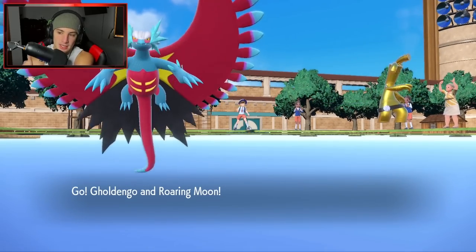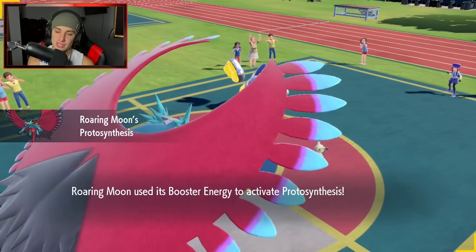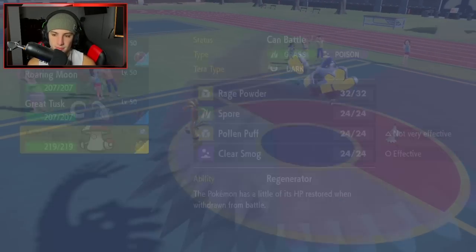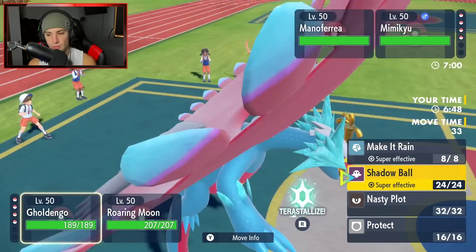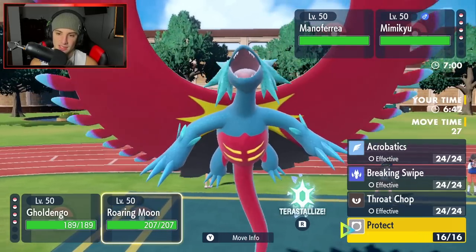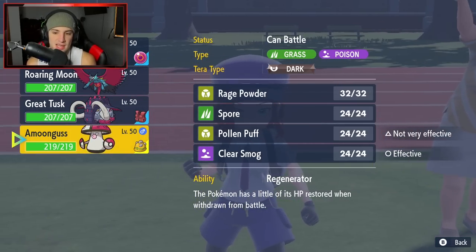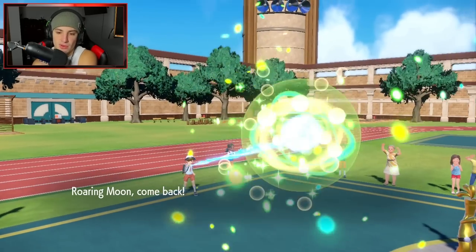We're going to end up going with Iron Hands lead and this is kind of tough for us because he gets a free Fake Out and Trick Room is going to get up on the board. So Trick Room's up on the board. I might just go for a Nasty Plot here, or I could Shadow Ball. I'm just going to straight up Shadow Ball this thing. I think we just swap into Amoonguss, have the Rocky Helmet damage go onto Iron Hands, get out of Trick Room, and save our Roaring Moon.